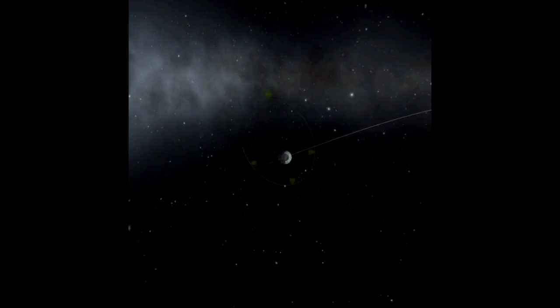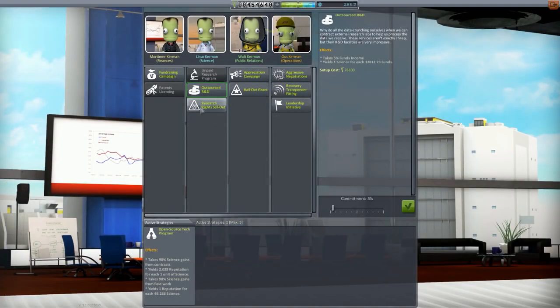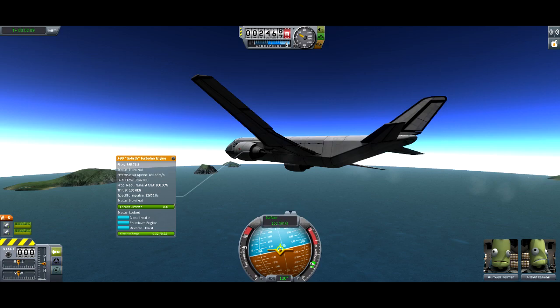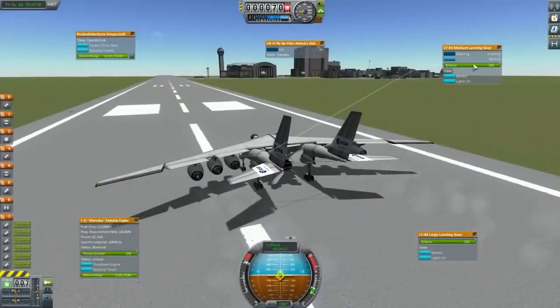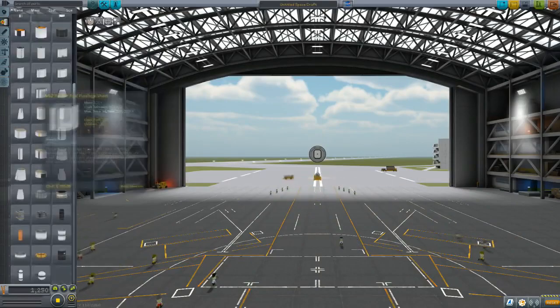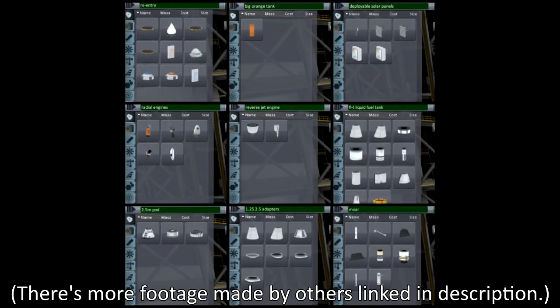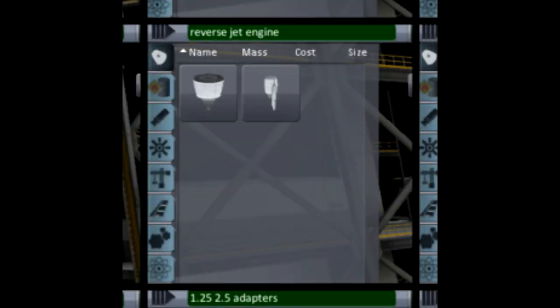What does that mean? Well, the tracking station looks like this, and research looks like this, the space center looks like this, and the administration building looks like this. Also, the right-click menus during flight will stay in one place and can even be locked open so you don't have to reopen them every time you want to right-click another part. And don't forget the VAB/SPH, which now have scrollable menus instead of pages, and a text search functionality that can even track keywords and return appropriate results. Try searching for 'reverse jet engine' and you get jet engines with thrust reversers. Neat.